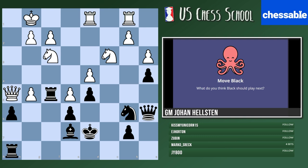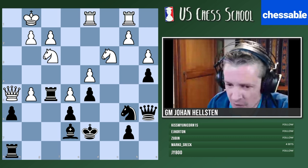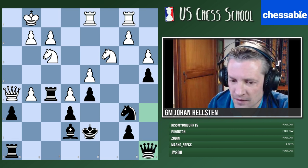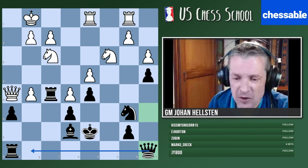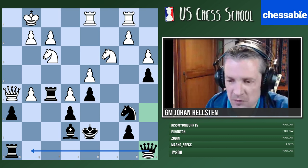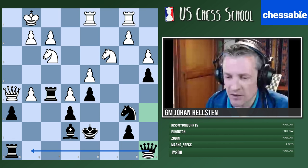So what was the right move here? The move was queen to a8 to protect the rook and activate the queen - exactly, to activate the queen. We're playing on the kingside, that's where the action is of course. Black had a good game and it was later a draw.